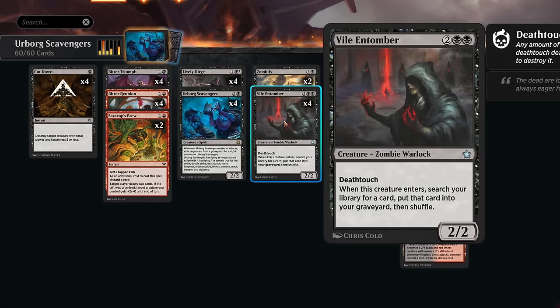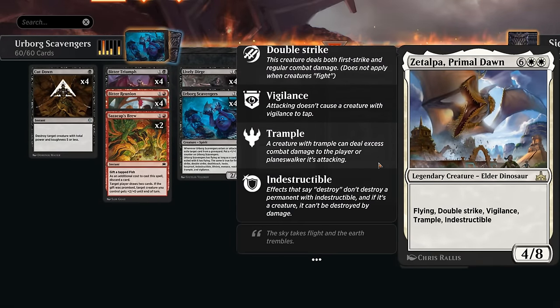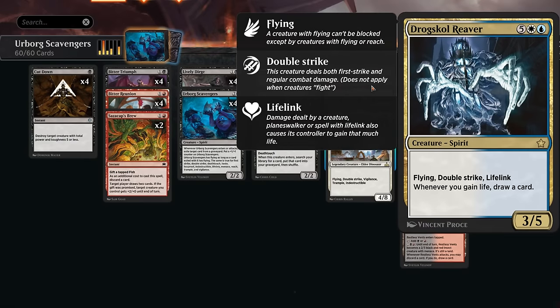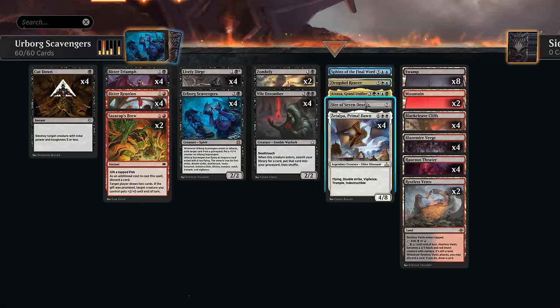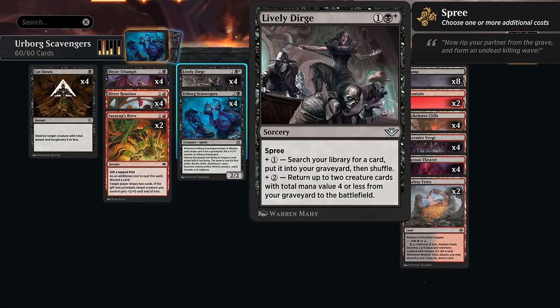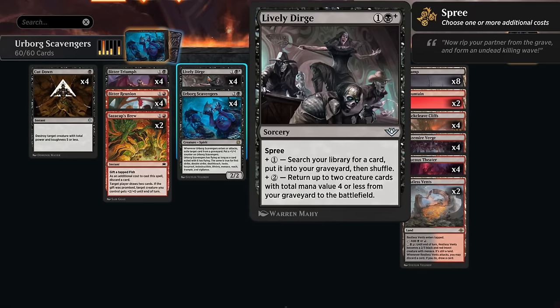To specifically fill the graveyard, we run a full set of Vial Entomor — a 2/2 with deathtouch originally from a Modern Horizons set, now available in standard. When it enters, we search our library for any specific card and put it into our graveyard. We also run four copies of Lively Dirge, which has multiple modes thanks to spree. For three mana it searches for any card and puts it in the graveyard, similar to Entomor's ability.